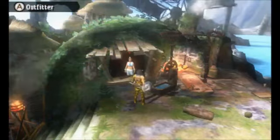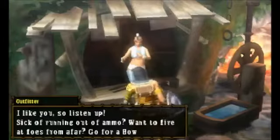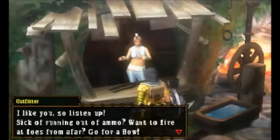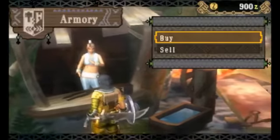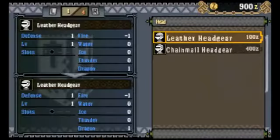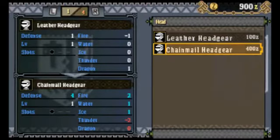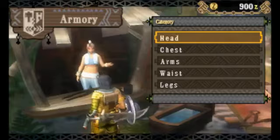Hi, this is Tim from Latest 3DS Games, back with some Monster Hunter 3 Ultimate. So I've gone in here and I've bought some basic armor - leather armor. I'm just going to quickly show you that you can buy leather or chainmail. Chainmail is going to cost you a lot of money, which I haven't got at the moment.